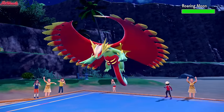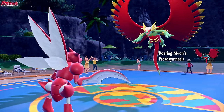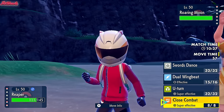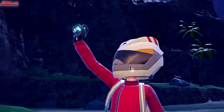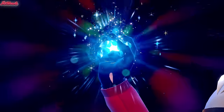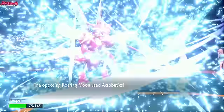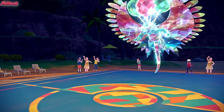Roaring Moon comes in - that's an interesting choice. They're definitely going for Acrobatics or something along those lines and get a Booster Energy in Attack. They're probably going to Terastallize. I'm going to go for a U-Turn anyway. They do Terastallize, which means we don't live this Acrobatics - it's going to be Tera Flying, no doubt. Acrobatics comes through. What this means is we can go to Zebstrika and go for Supercell Slam, which will also KO Weavile if they bring it in. So we go to Zebstrika.